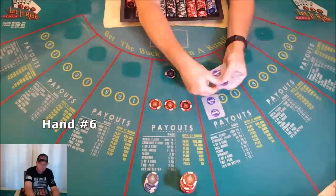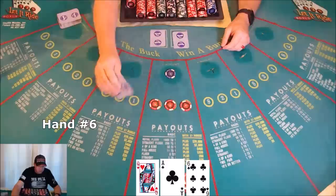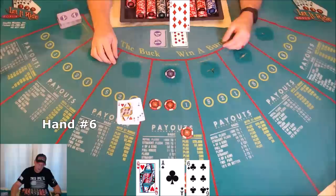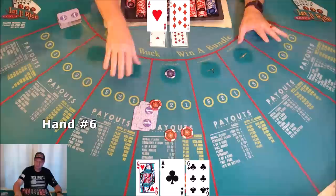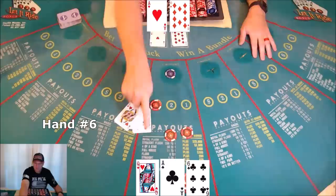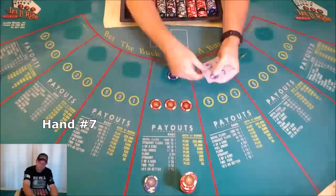Hand six — I just cashed in five more dollars to get more one dollar bonus bets. Queen, ace, and six — nothing. Scrape, get the bet back. Ten revealed — doesn't help. Scrape, get the bet back, tuck the cards. Ace revealed — pair of aces! Tens or better does not win on the bonus, but one pair pays one to one, so that's good.